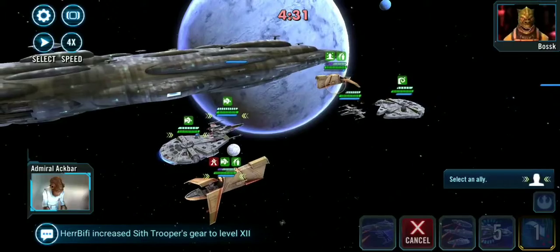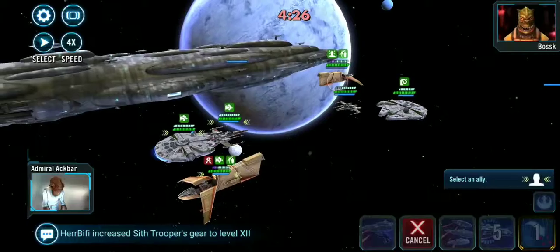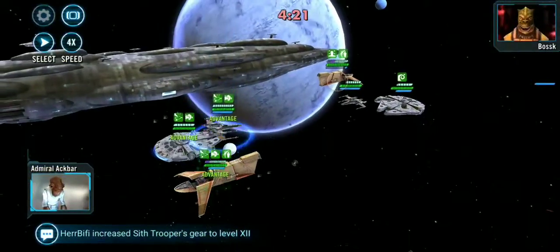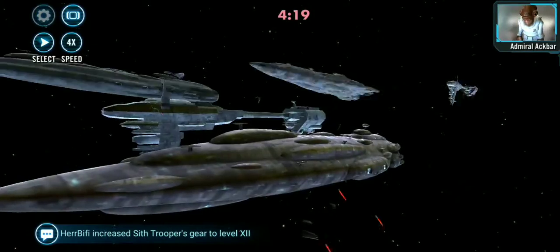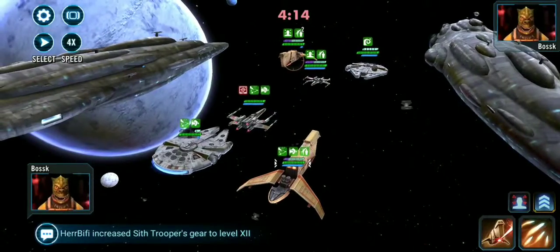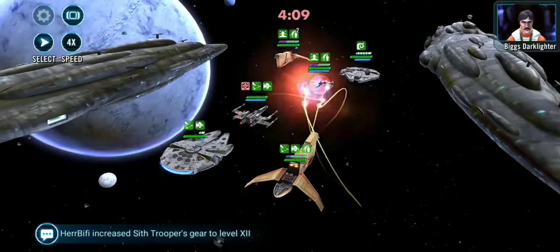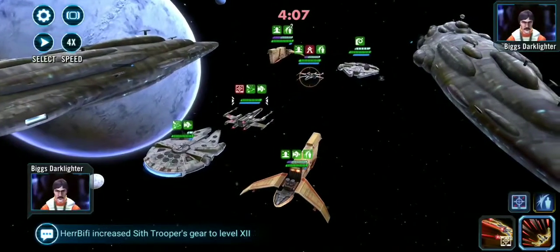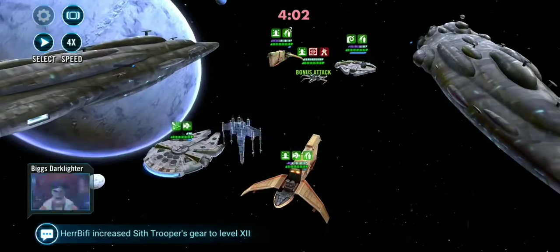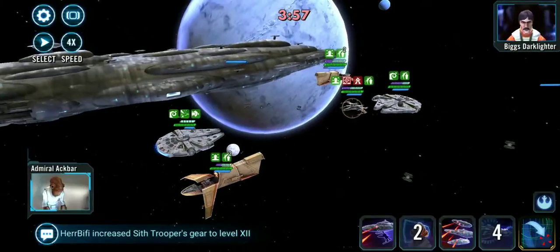Ideally he would have used it on one of my other two targets, so that my Houndstooth could get taunt up before their Ackbar gets a turn. This is the absolute worst case — let's see what happens. No problem. No sense Breaching the Houndstooth because he'll just cleanse it off of himself. You notice I have no Breach. It really doesn't matter what I'm doing right now — no Breach.